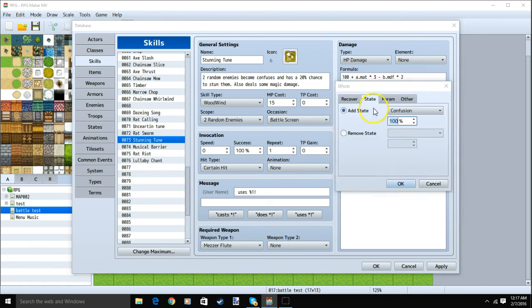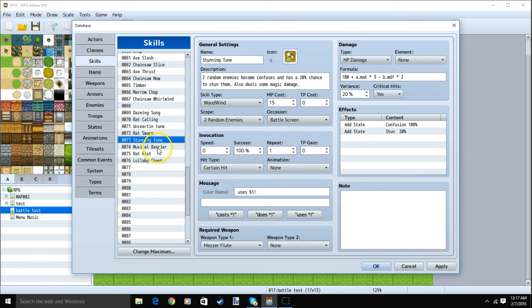We'll double click a row: State, Add State, Confusion 100%. Then our next row: State, Add State, Stun 20%. Click OK, and go to our level 4 skill.